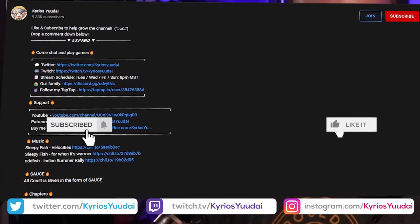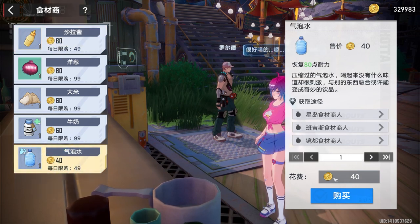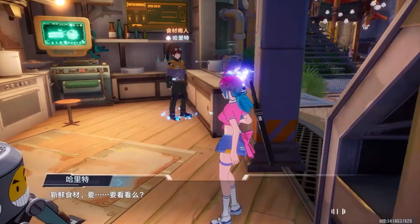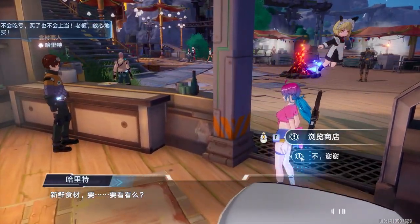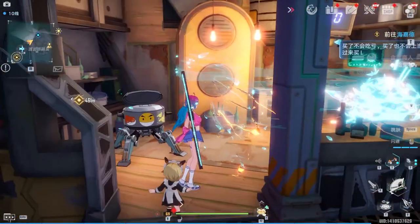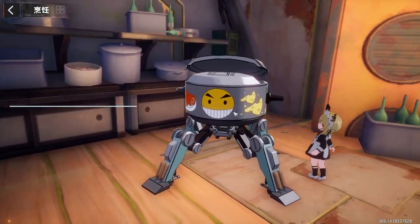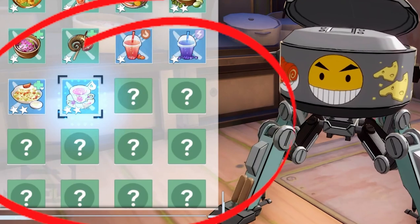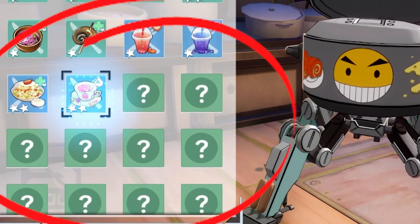Anyways, hope you guys enjoy — hit that like and subscribe button and let's get started. Food crafting is pretty straightforward. It requires going to one of these tin cans, aka a rice cooker. I have no idea why this thing has four legs, but you're gonna go to one of these vendors. It's gonna have a whole bunch of question marks.